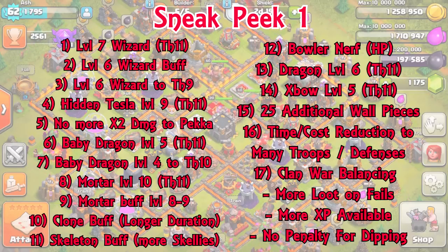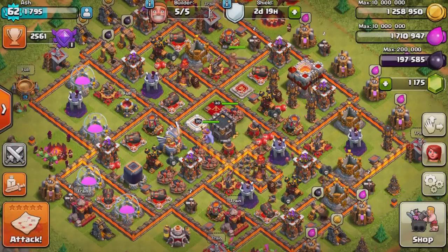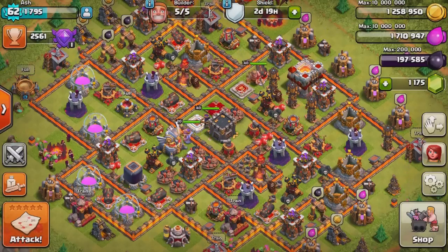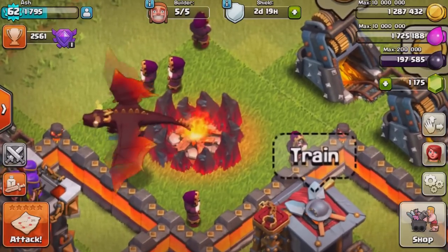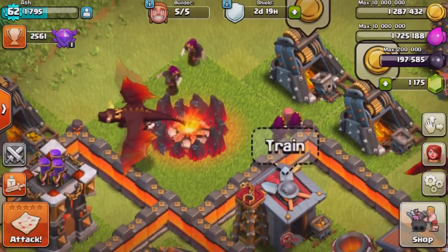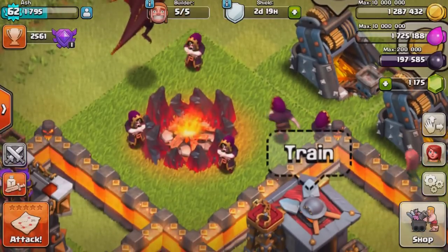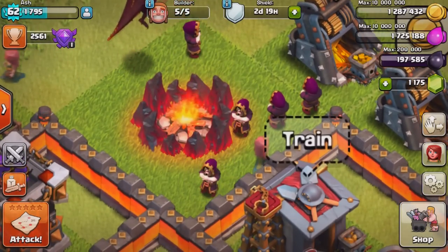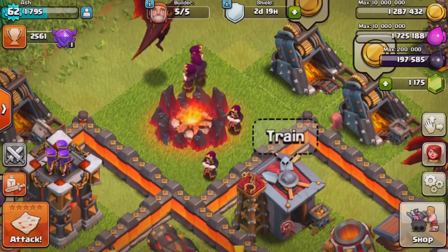So we've got the first sneak peek today, got Ash on — what's up, man? Me and Ash chat a lot about what's going on with Clash. We're going to talk about what's coming next. Starting with the new wizard level — I put a bunch of the stuff in my camps already, it looks sick. There's a new level 7 wizard available at Town Hall 10, and the level 6 wizard gets a hit point and damage buff, so a lot of love to wizards in this update.